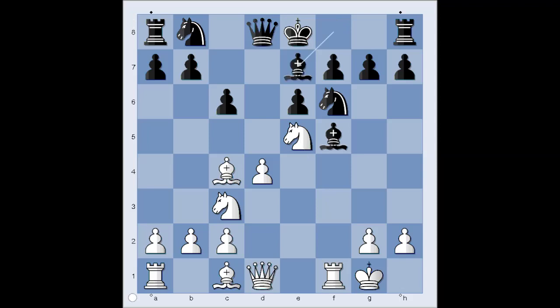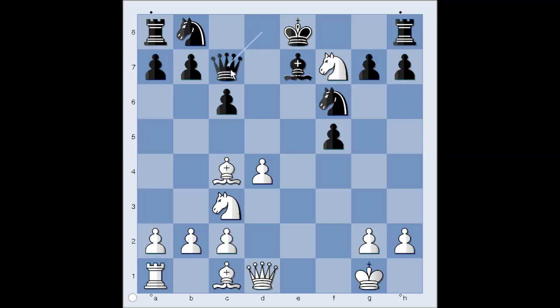Let's have a look. If bishop to e7 is played, then white takes bishop on f5 with the rook. And after pawn takes rook, knight takes on f7, forking the queen and the rook. And after queen to c7, knight takes rook. And white is winning.